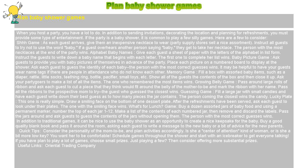What's for Lunch? Game: Buy a dozen assorted jars of baby food and, using a permanent marker, number the top of each jar 1 to 12. Make a list of the contents of each numbered jar, then remove and discard the labels. Pass the jars around and ask guests to guess the contents of the jars without opening them. The person with the most correct guesses wins.